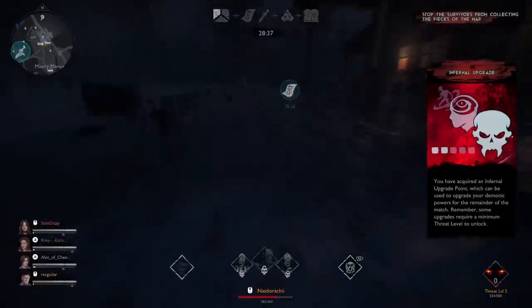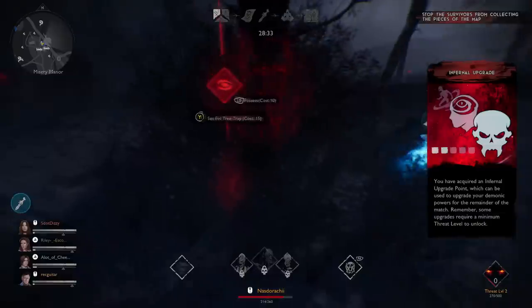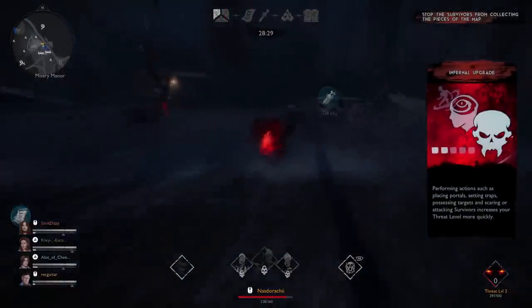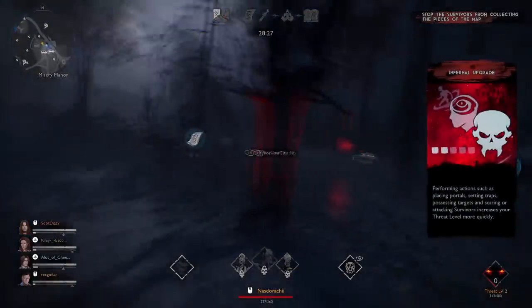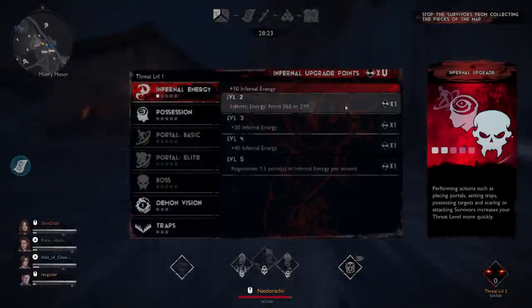You can see in the game that the survivors I'm playing against have already managed to find one piece of the map. I'm not even level one yet, so they're running pretty quickly — they are either fairly competent or they don't care about looting and just want to try and win. I've reached the pages of the Necronomicon and I'm going to start hitting every single one of these trap spots right here, so the trees will swing on them if they get too close, and the deadites will pop up and ambush them and raise their fear.